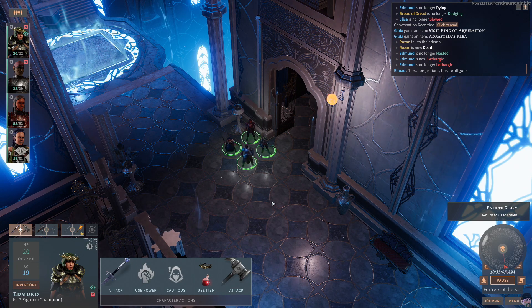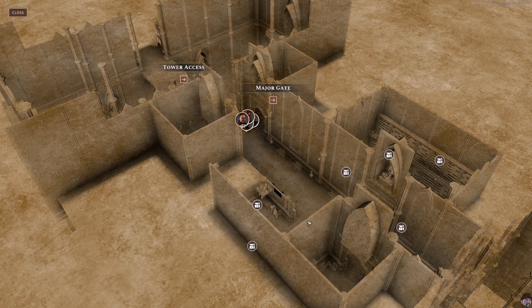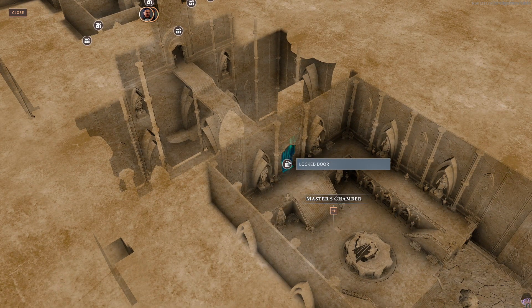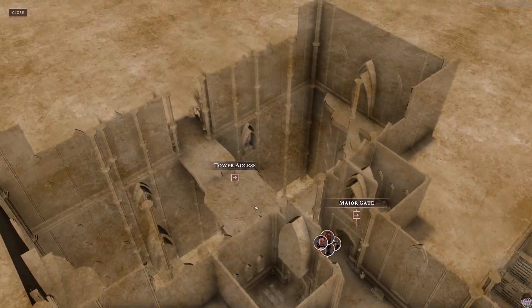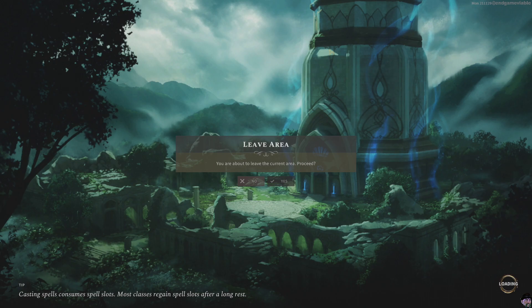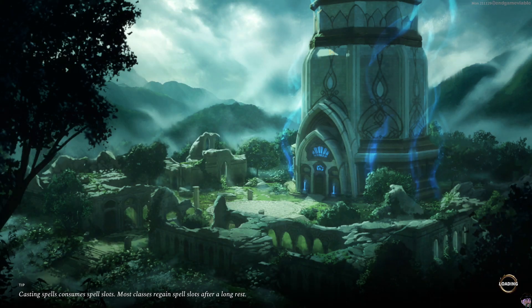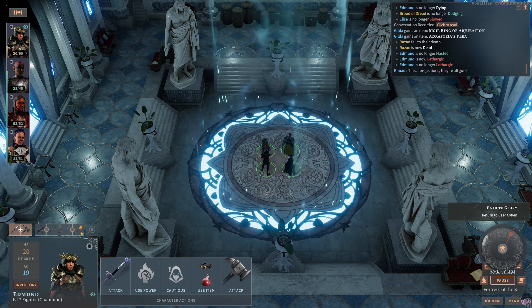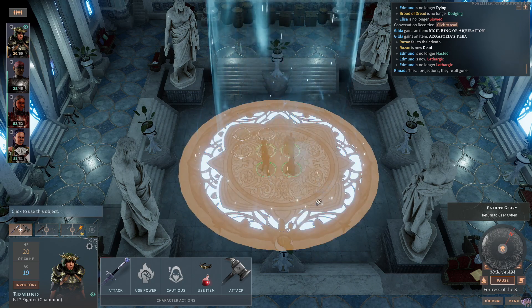We're here in Celesta: Crown of the Magister. We just got the monastery gem and finished all that combat. We are now going to leave the tower and track down the defiler. This might be the final thing we do in this video series, at least, because I'm getting somewhat weary of recording these videos.